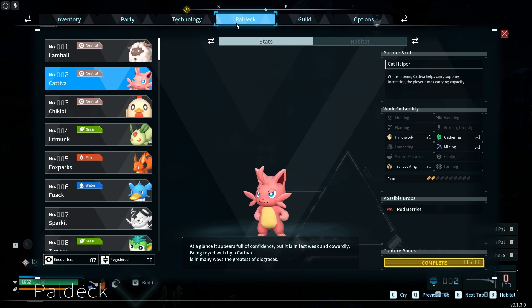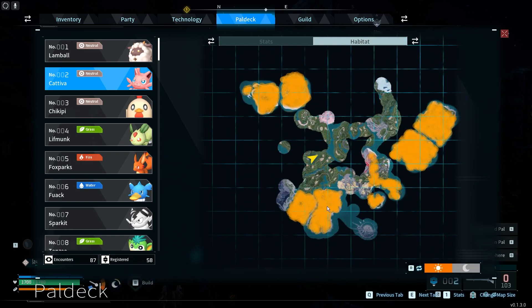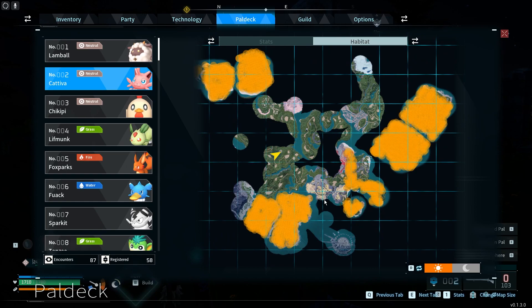And to do this, first we'll need to open my pal deck right here, then move to the habitat, then you can see the spaces where you can find this specific pal with the yellow spray around the map.